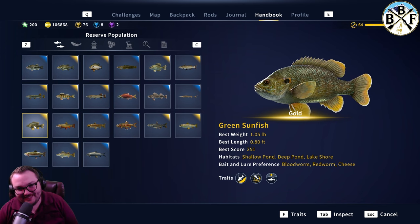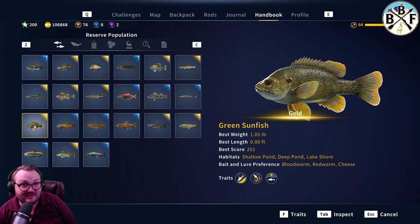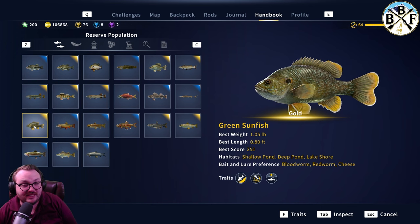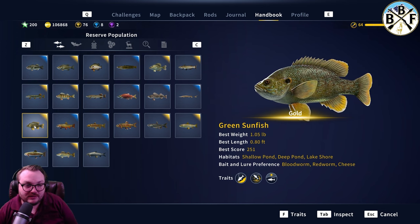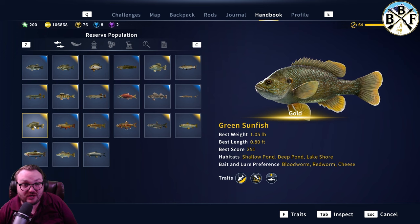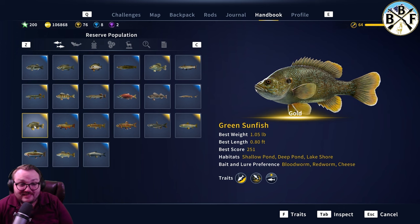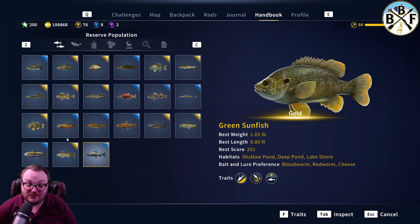Let me cover hook size real quick. I use a size 8 for sunfish — it gets silvers and golds. So if silvers are biting on a size 8, you can imagine a size 7 could get bigger silvers and golds, or just golds only. Following that hook logic, a size 6 will probably be big golds and diamonds. So if you want to isolate just golds and diamonds, a size 7 and size 6 hook are probably your best bets for the green sunfish.